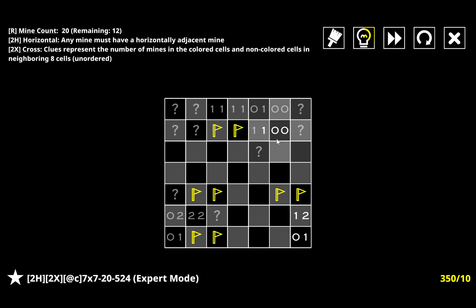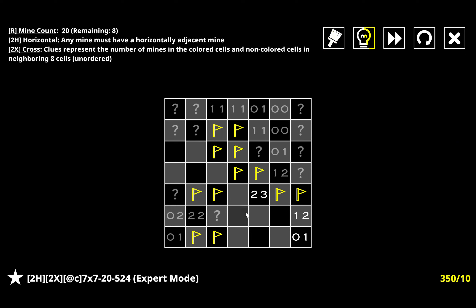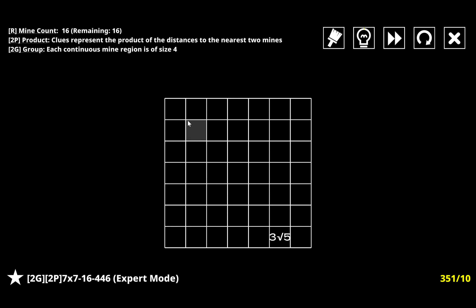This might be enough actually to break this puzzle completely, but we will see. Now I have three here, so if I have one here then there needs to be one in this group of three, which horizontals don't work with, so I have to get that and then I get this - and that actually solves the puzzle.